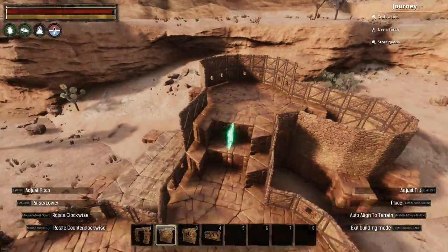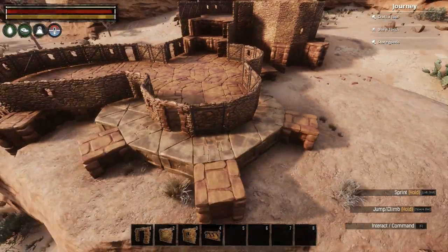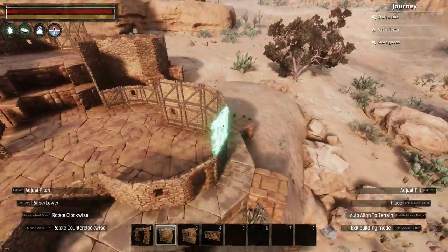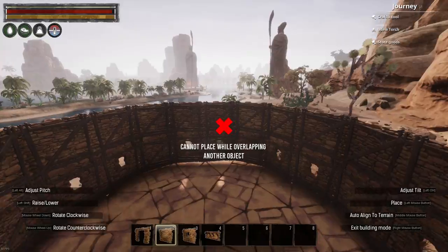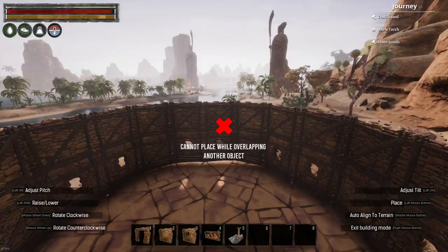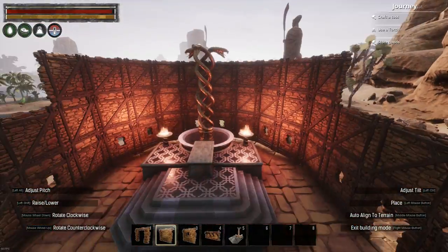On the base level, the walls will be two tiles high, though they'll raise and lower across the build as you climb up to the sacrificial tower or down to the prayer room — though two tiles high is a good base measurement for how high I built the walls on each section. I also placed the shrine of Set ahead of time so I could get the measurements correct.